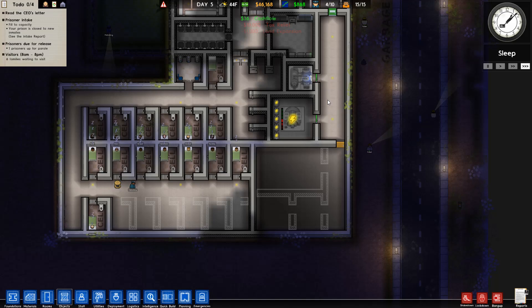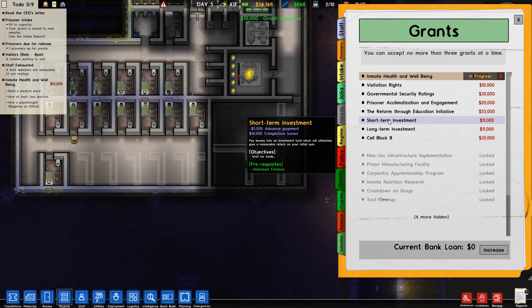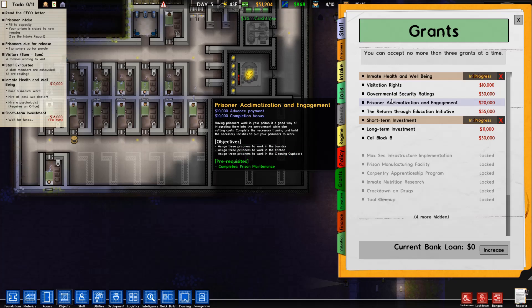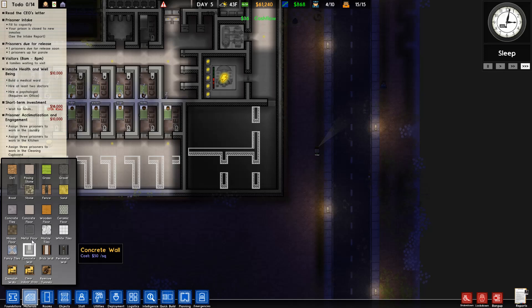You can pretty much afford everything with that grant. We could put a cell block A in. Speaking of grants, we might as well take some more. I don't think we're ready for that yet though — that one's hard, I've done it before. It's super hard, we won't get to do that till about episode 10.